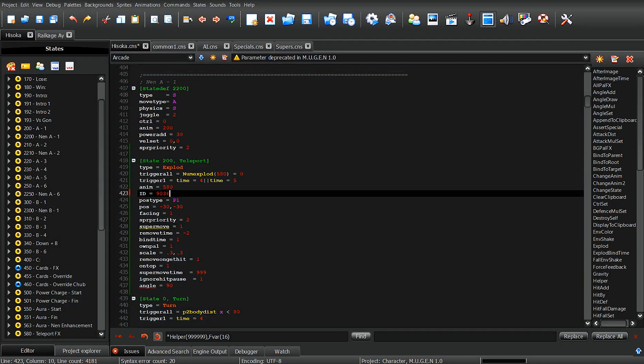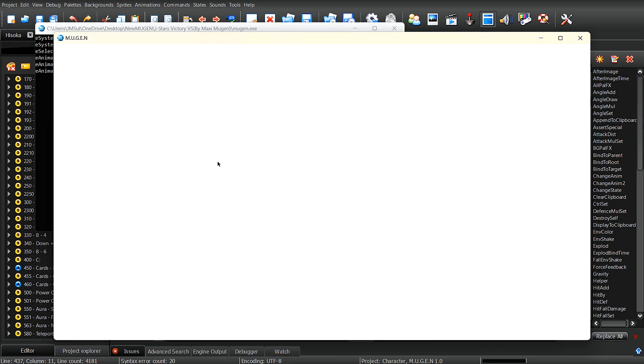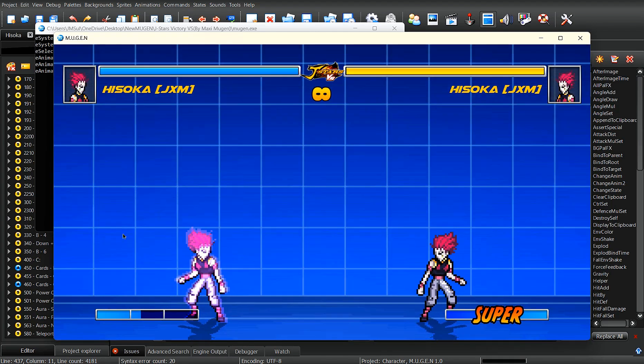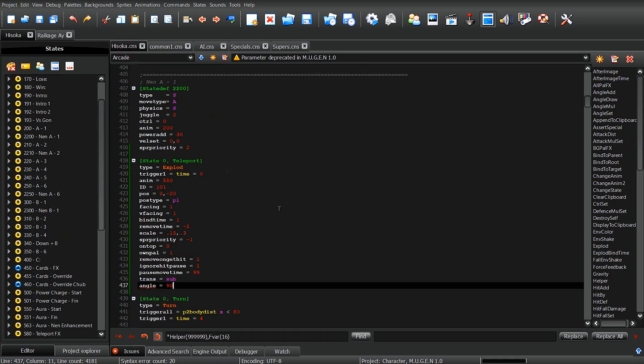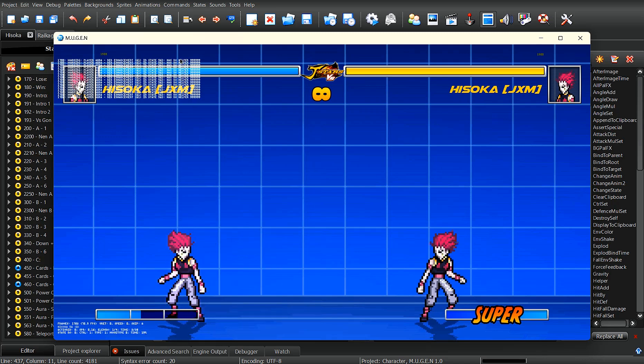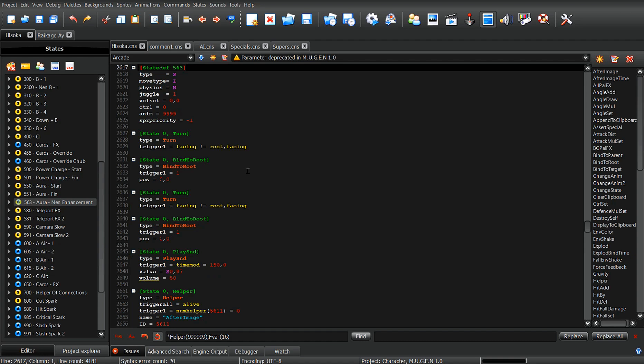But if you noticed — let me go back real quick — you will notice something a little strange. You see the 'or' here? Now the 'or' is gone. Some of you might run into this problem: you copied over the code, deleted everything that had to deal with the helper, and you think you're good to go. But when you delete the helper, you have to ensure that anywhere else in the code that was using that helper is also deleted, otherwise it's going to throw an error. So go to helper 563, enhancement aura, and go down here.